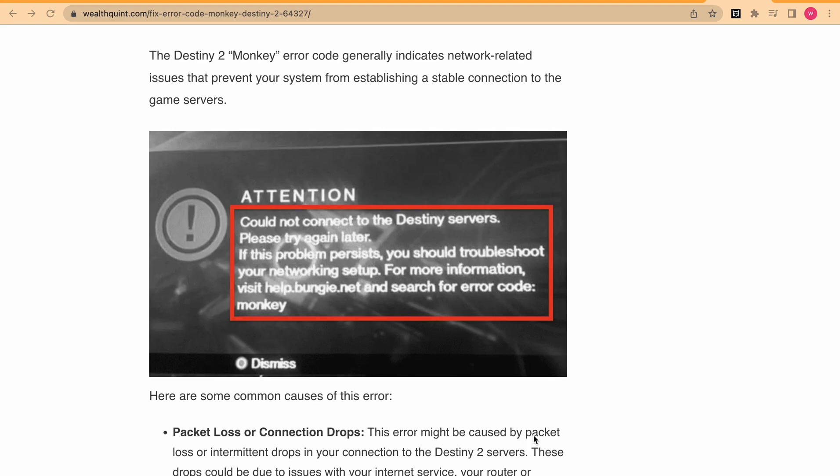Welcome back to our YouTube channel. Are you getting error code Monkey in Destiny 2? The full error message says: couldn't connect to the Destiny servers, please try again later. If this problem persists, you should troubleshoot your networking setup. For more information, visit help.bungie.net and search for error code Monkey.